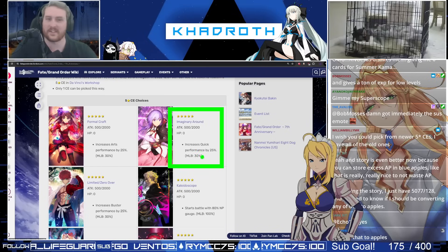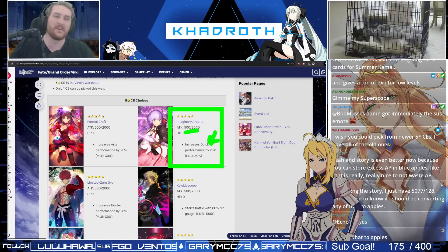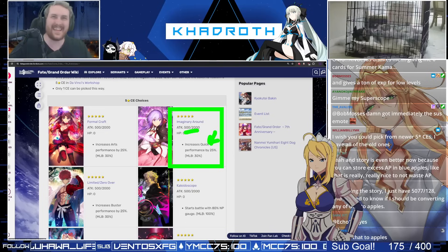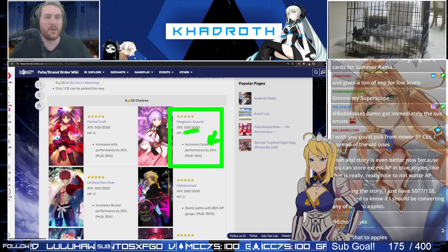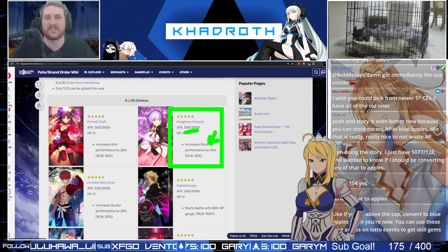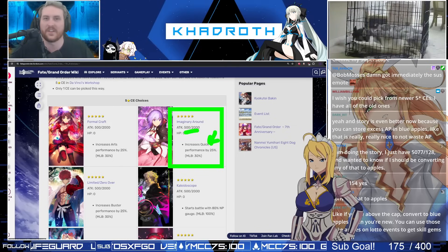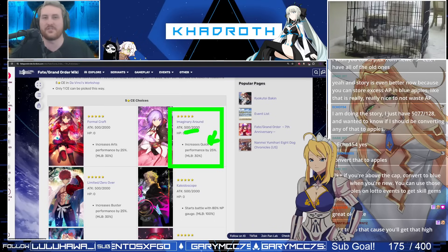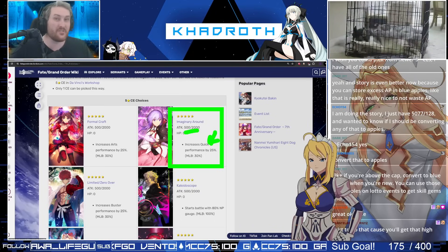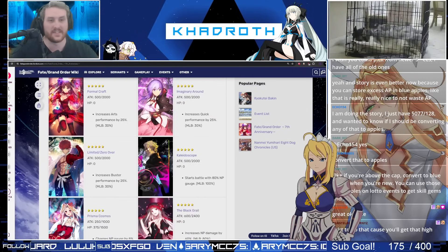Imaginary Round is very similar to Formal Craft. It is all-attack scaling, and it's just going to be the Quick version of it. There are probably fewer good options for Quick CEs as opposed to arts CEs, so Imaginary Round doesn't have as much competition. Both of these CEs end up in a somewhat weird spot — if a unit is having refund issues, you probably want starting charge, and if a unit's having damage issues, you probably want a better damage craft essence like Black Grail, which is also on this ticket.